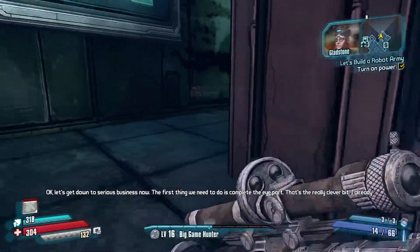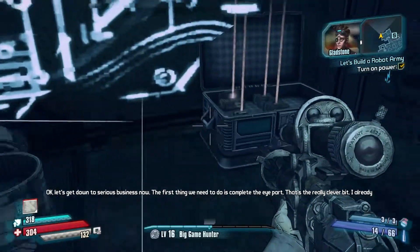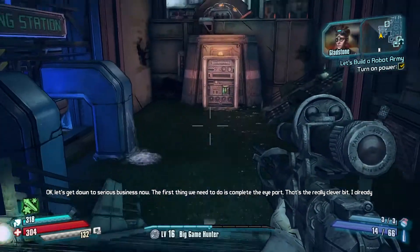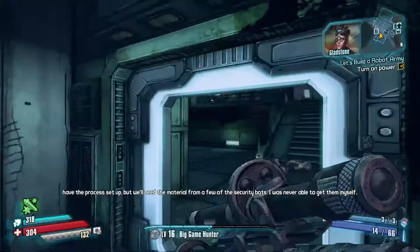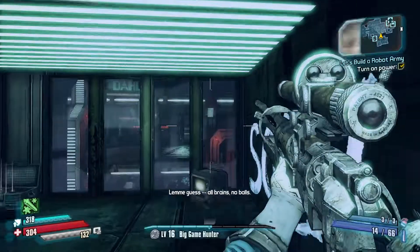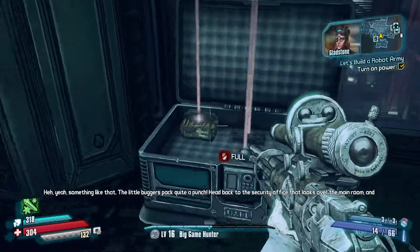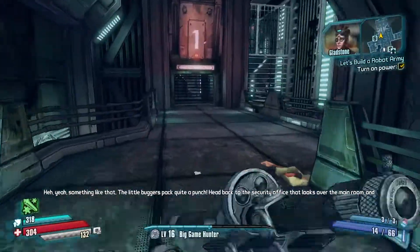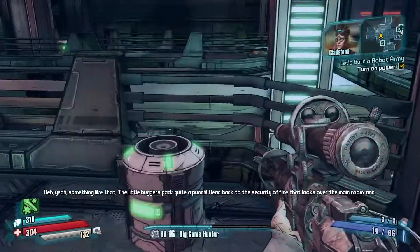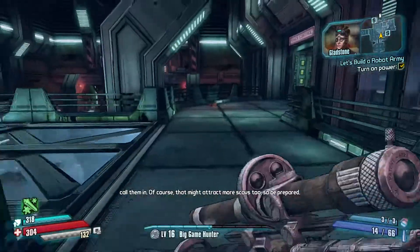Okay, let's get down to serious business now. The first thing we need to do is complete the eye part — that's the really clever bit. I already have the process set up, but we'll need the material from a few of the security bots. I was never able to get them myself. All brains, no balls? Something like that. The little buggers pack quite a punch. Head back to the security office that looks over the main room and call them in. That might attract more Scavs too, so be prepared.